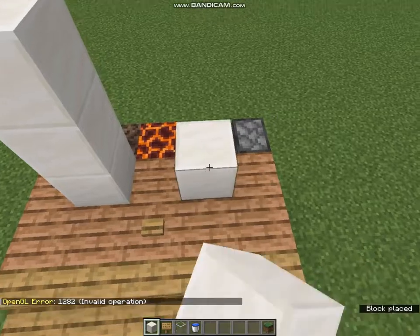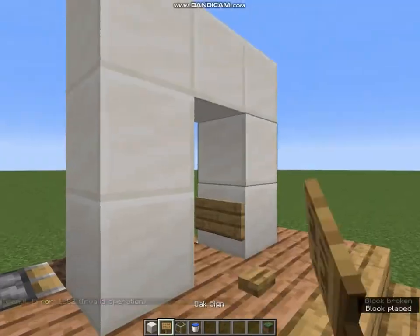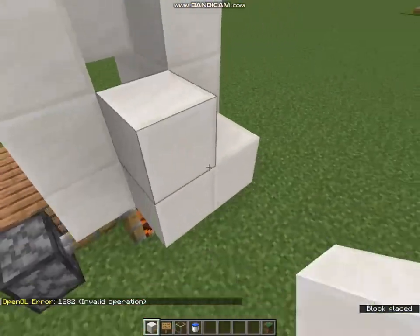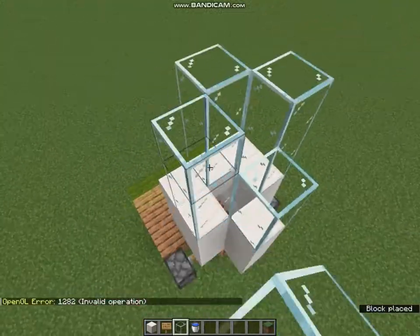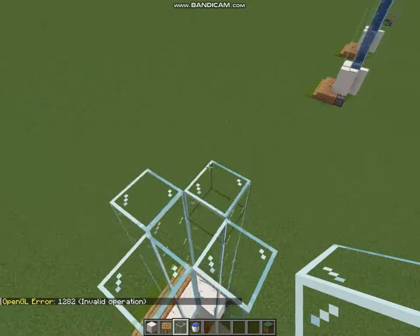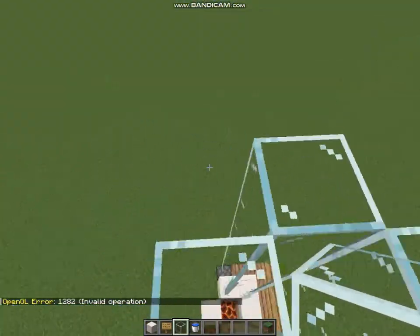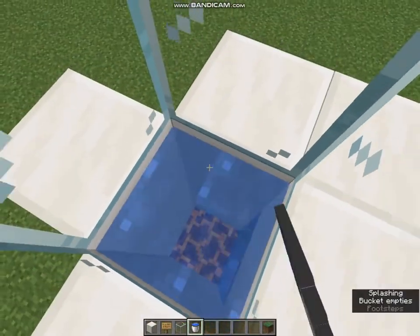Now we have to build the structure of the elevator. Lastly, throw water on every block like how I am doing.